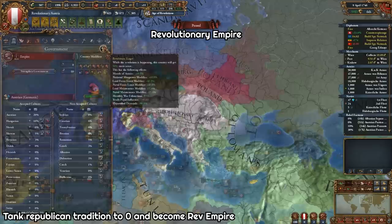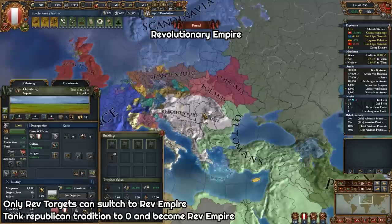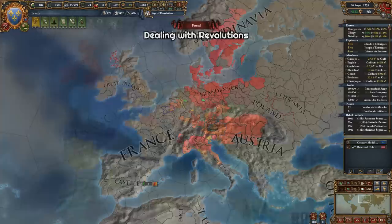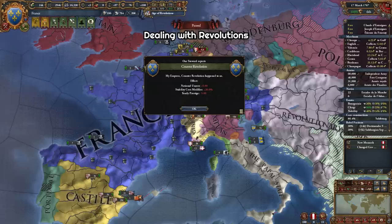Another important thing to remember is that you cannot switch off the revolutionary republic government type if you are not the revolutionary target. So if you plan on becoming the revolutionary empire, you need to claim the revolutionary target first. Now let's say you don't want to go revolutionary, but you see revolutionary ideas popping up all around you and because of it you have the terrible negative modifier of counter-revolution — so it's time to end the revolution yourself.